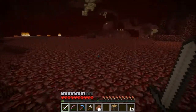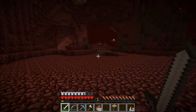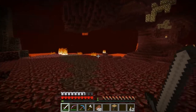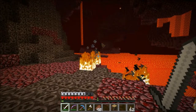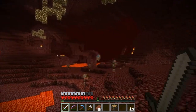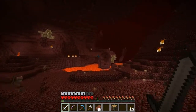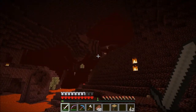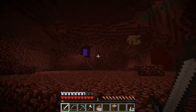Let's go take a look. Lag-tastic. But there's soul sand and there's glowstone — come on baby, just give me a fortress. Draw in a fortress somewhere. Anywhere? Anybody? Hello? All right, that's it — we'll get it next time.